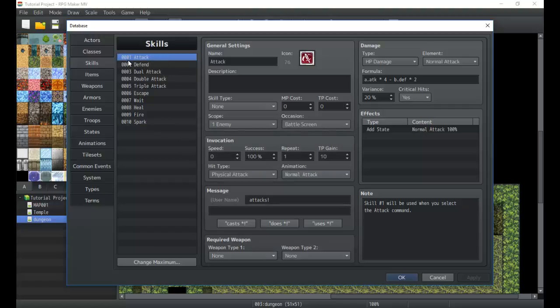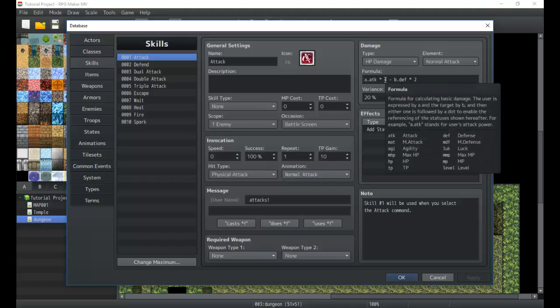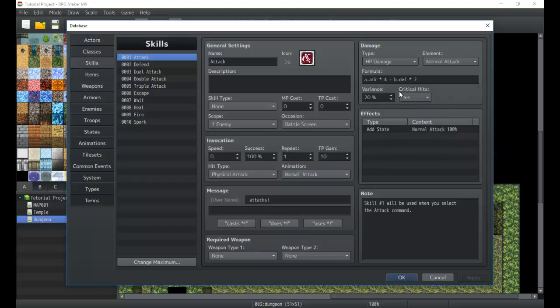The two special skills are 0001 and 0002. Skill 0001 is used automatically whenever you use an attack in battle. This is really nice because we can manipulate the formula and come up with our own RPG-centric formula. The main thing to worry about with 0001 is the formula — if you change other settings it might have undesirable effects, but you can always keep in mind that the basic attack can be manipulated however you see fit.